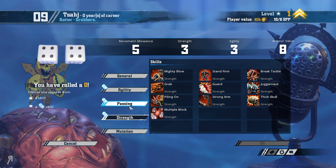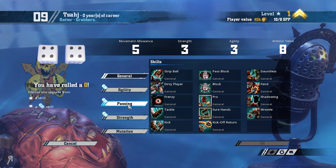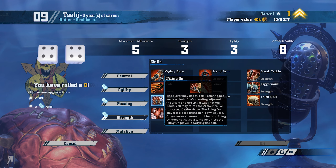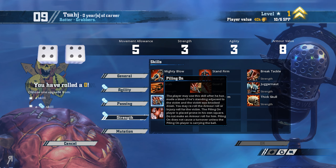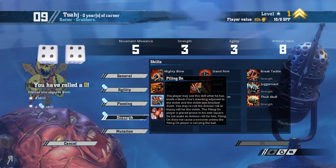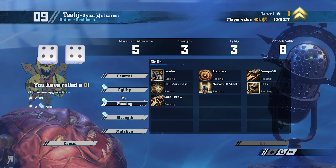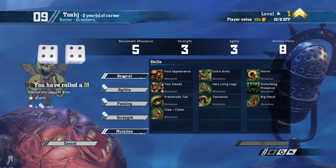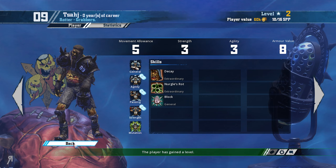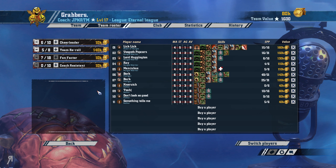This fellow is probably going to be going for Block as well - a bit of a boring option. He also rolled doubles, which is weird. Should I go for Piling On? Piling On lets you re-roll the armor or injury roll for the victim. Maybe not. I'm thinking Block. I want to make sure that these guys are difficult to dislodge - that's the main thing for us.